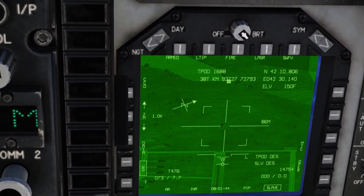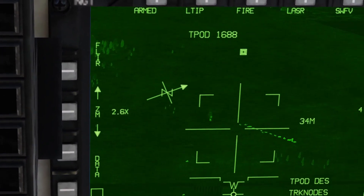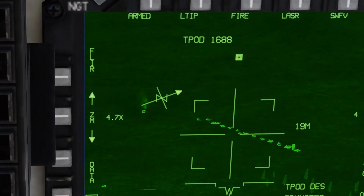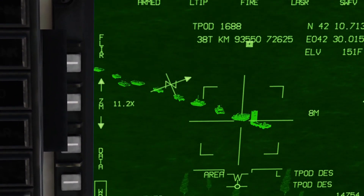Double-depress T-pod to switch back and get back to the world. Zooming in, and we can see our targets. I'm going to start with this SA-11 on the right-hand side here.